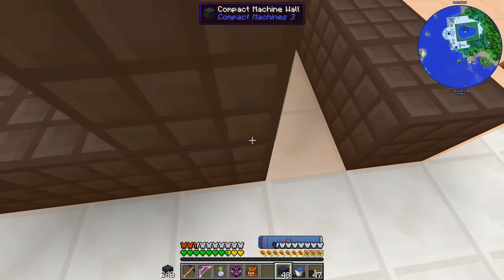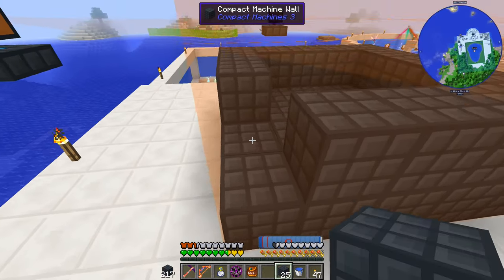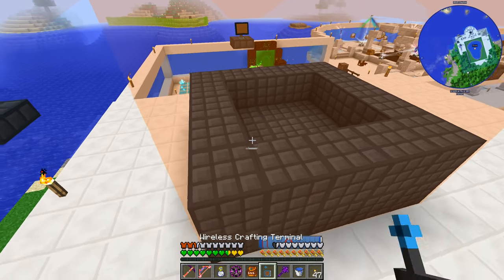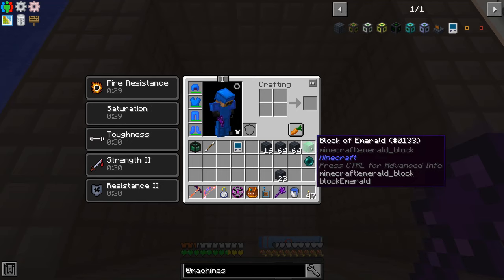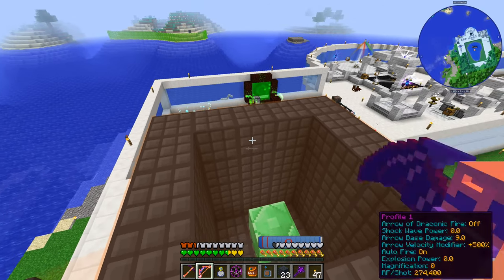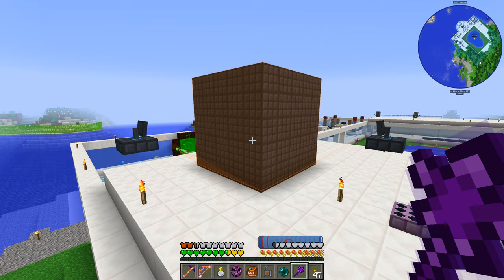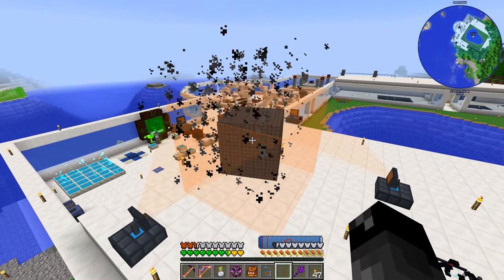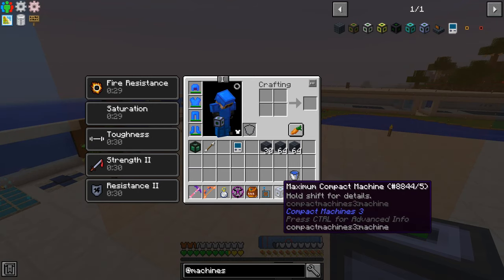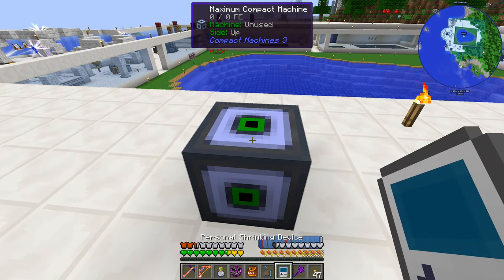With four stacks of compact machine walls crafted and assembled into a 5-layer 5 by 5 structure, I place a block of emerald floating in the center and seal off the top. Then I drop an enderpearl onto the field and watch it craft into a maximum size compact machine cube.